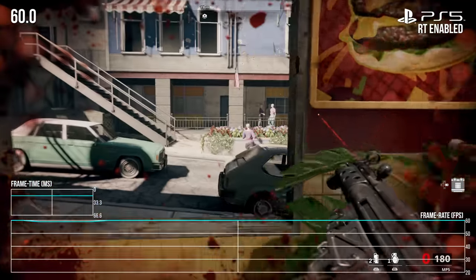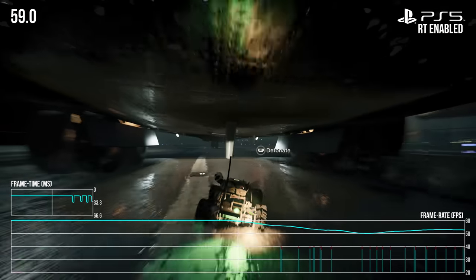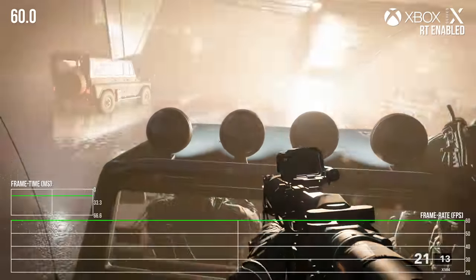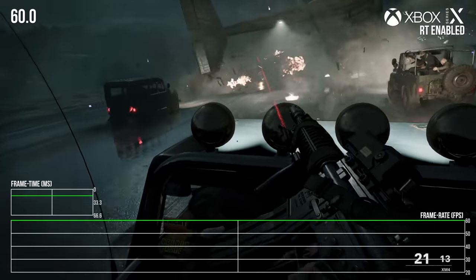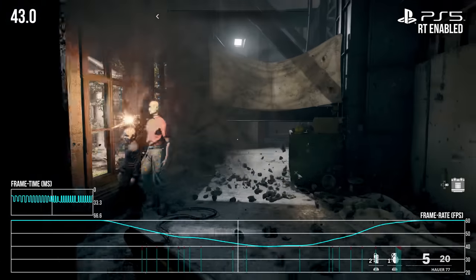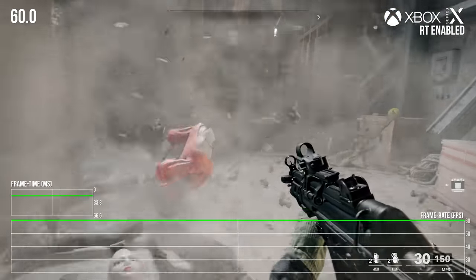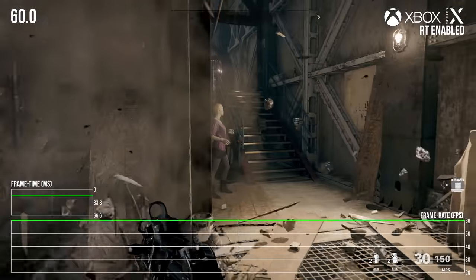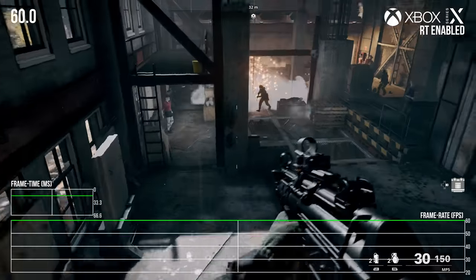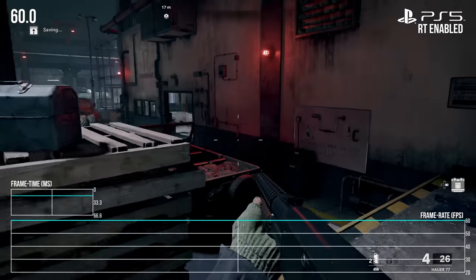When drops do occur in ray tracing mode, there are notable differences. During the setpiece where you chase a plane with a radio-controlled car, there's a massive frame rate drop on PS5 that isn't present on Series X. Similarly, in a Russian compound sequence while under fire, PS5 drops to around 40fps with no issue on Series X. These are specific setpiece moments — regular gameplay on PS5 is absolutely fine.